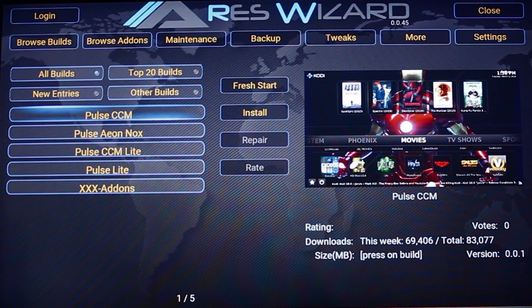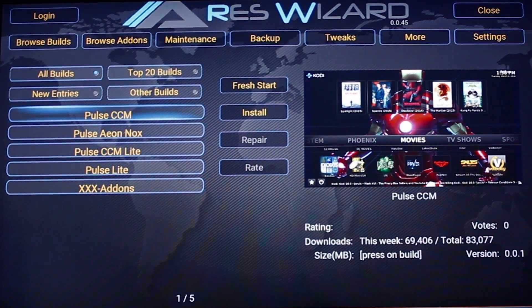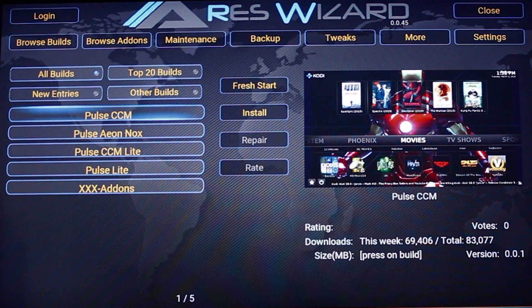If we have a look under the Pulse tab, you can now see that there's Pulse CCM, Pulse Eon Nox, Pulse CCM Light, Pulse Light, and XXX add-ons. We're going to take a look at the Pulse CCM.